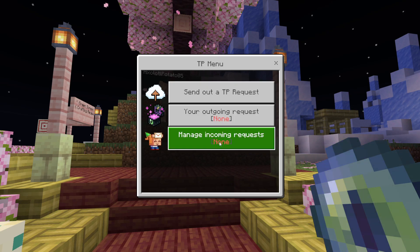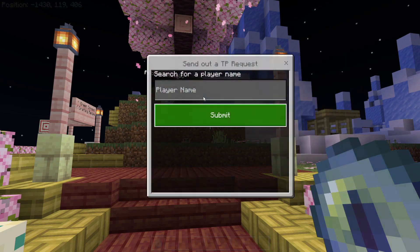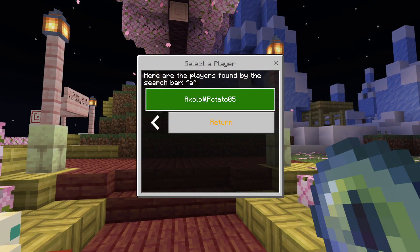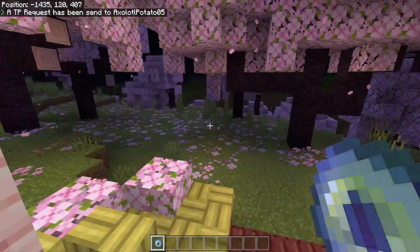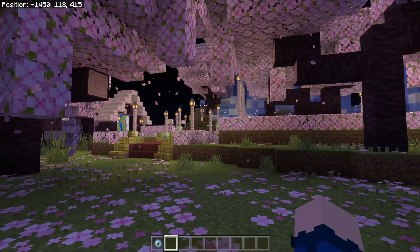Let's go over the features. Right here in the TP menu you can send out teleport requests or manage incoming requests. For example, I'll send out a request — let's say I want to send one to 'actual', so I type in 'a' to find them. I sent a TP request to actual.